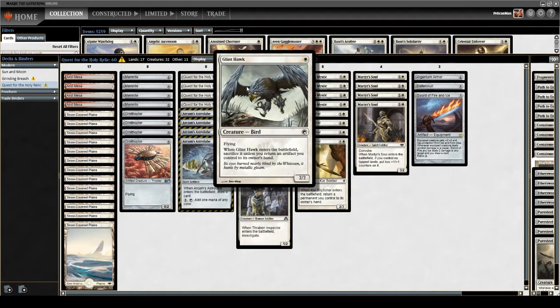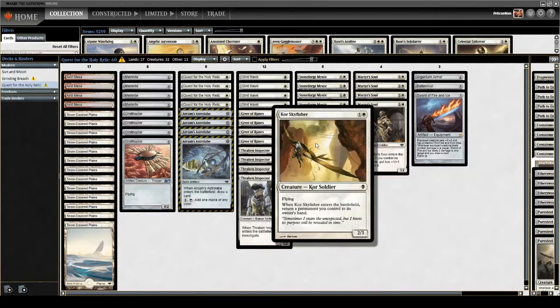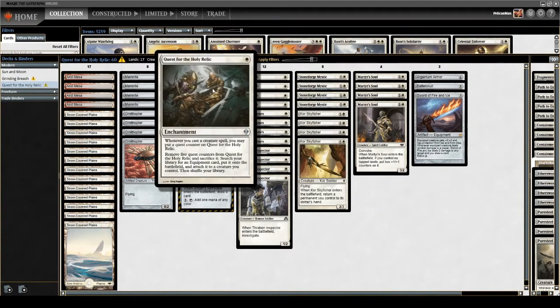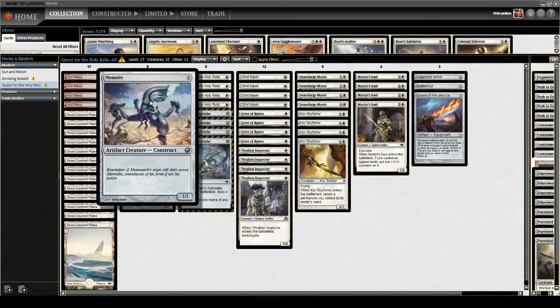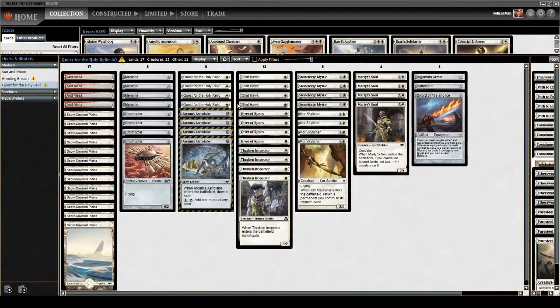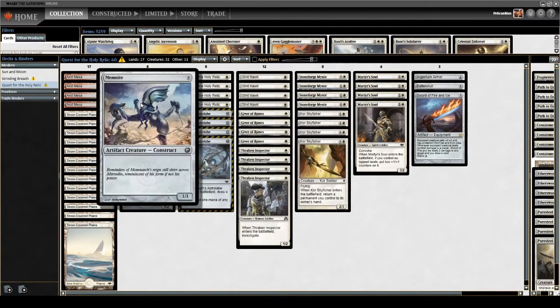We've got Glint Hawk here — when it hits the battlefield, you sacrifice it unless you return an artifact you control to your hand. We're going to try to return zero-drops to hand. Turn one we play a quest, play a Memnite — that's one quest counter. Turn two we play Glint Hawk, second quest counter. Bounce and replay the Memnite for the third quest counter.